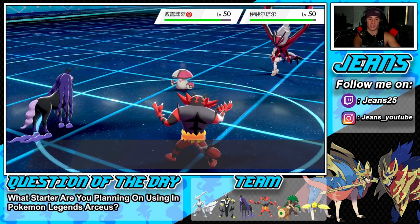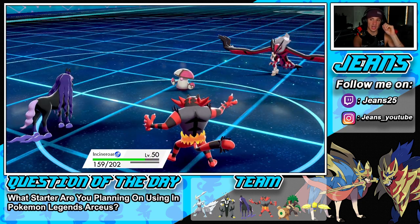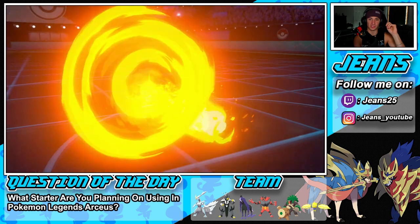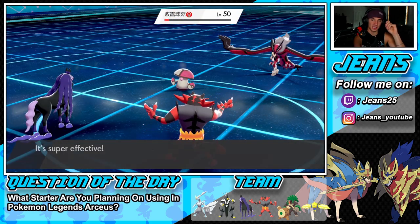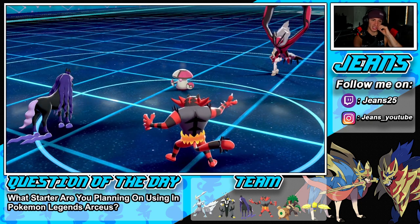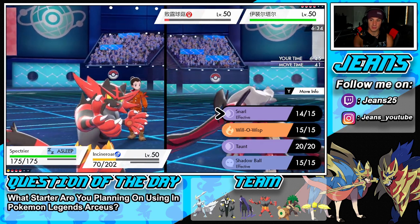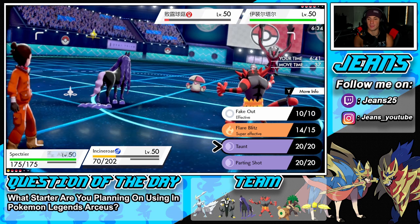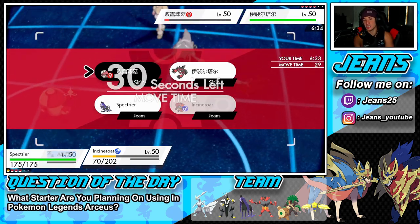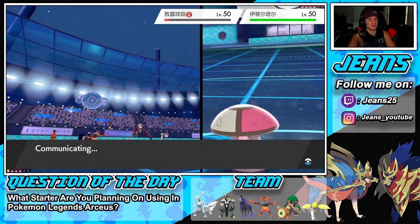Oblivion Wing flies out going after Incineroar — I'm fine with that, we have Focus Sash. He goes for Spore and puts me to sleep with Spectrier. I probably should have Taunted turn one. He ends up protecting Amoonguss so we can Parting Shot and pivot out, wasting those sleep turns. Spectrier is fast asleep so I'm going to swap out into a physical attacker — probably Urshifu — because I don't want my Kyurem to get special attack dropped.